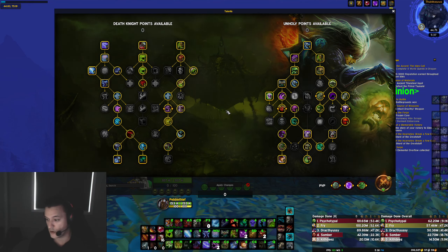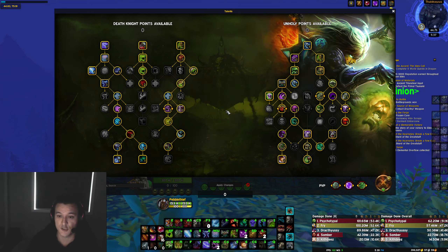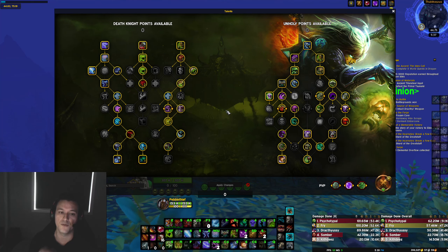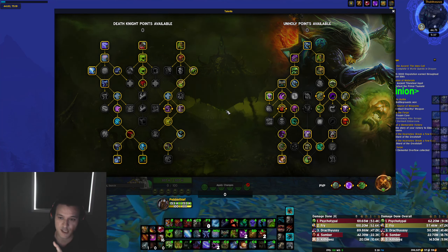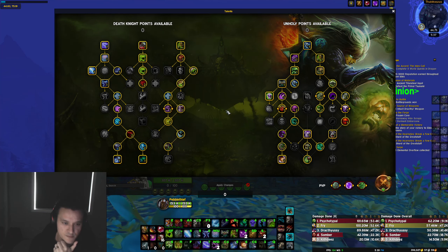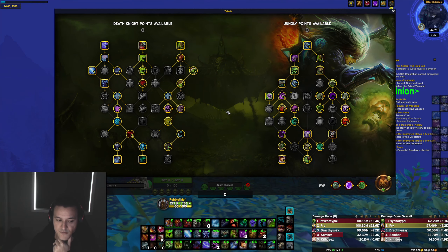I took AMZ specifically for the second boss on this dungeon, and arguably on the last fight as well in the intermission phase. I can put this build in the description of the video, or you can just copy it from the screen. This is what I'm running for the key and doing some pretty significant damage.